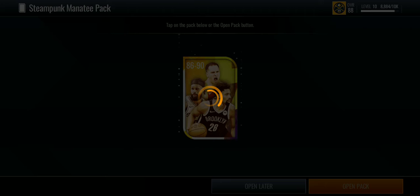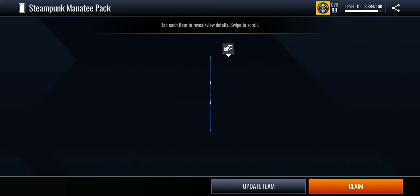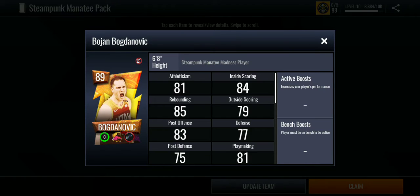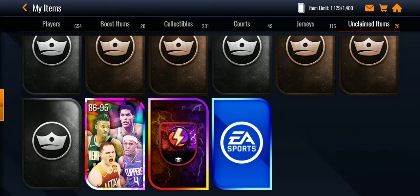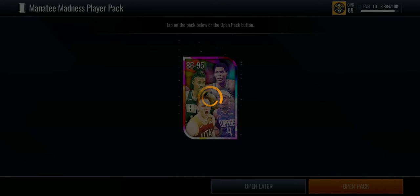This should go 86 to 90. Hopefully we get a 90. We get an 89 — okay, but that's another center and I already got the 87 Magic Johnson. Beggars can't be choosers, it's an update team.